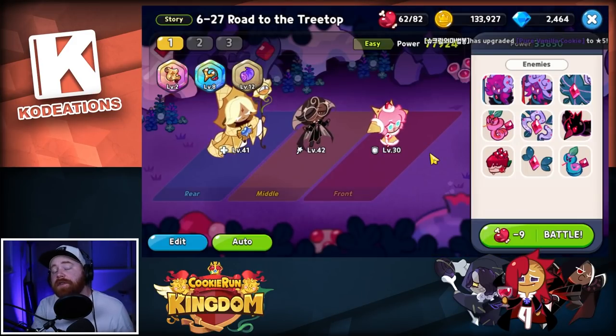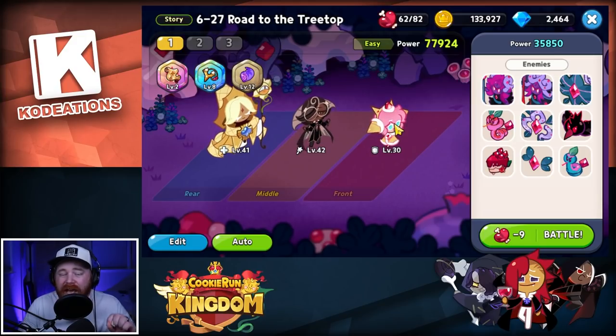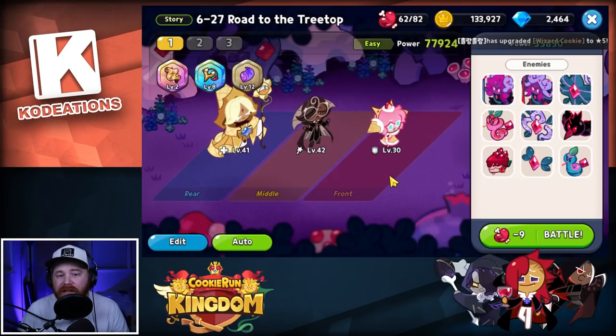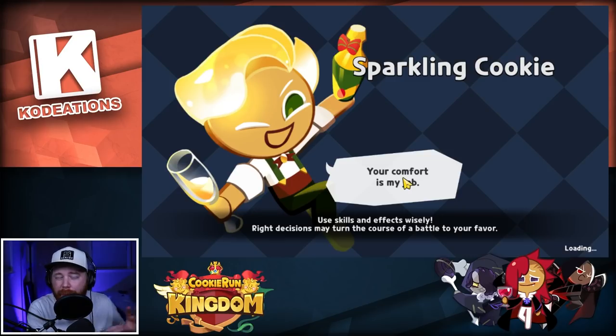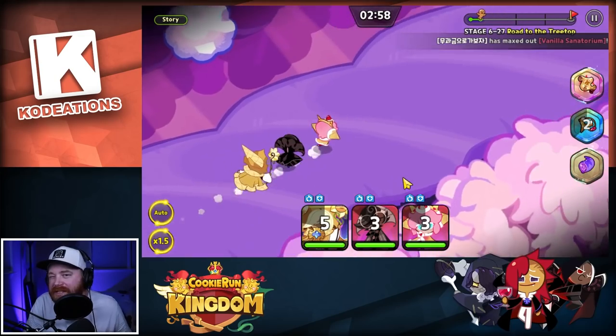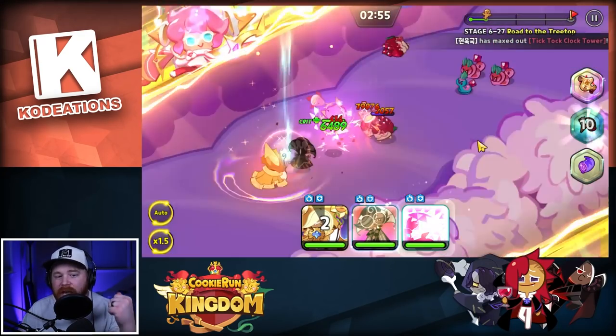So to give you a breakdown of how Strawberry Crepe's skill actually works in combat: we're using Pure Vanilla, Espresso, and a level 30 Strawberry Crepe with full cooldown reduction toppings. This is only 13,000 power and only one promotion — I haven't done anything special. I'm using just three cookies to make it a little easier to understand.